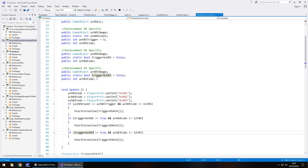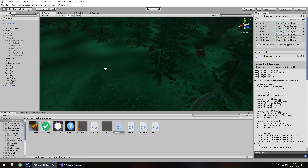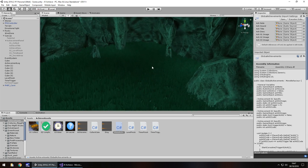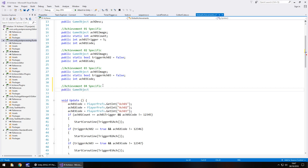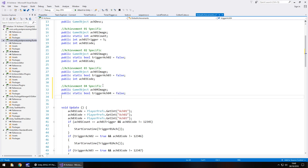All we need to do is declare a couple of variables for achievement 04 specifically. We'll have a little cave in Unity that we'll class as a secret area — once we discover it, we get the achievement. So we declare: public GameObject atch04Image; public static bool triggerAtch04 = false; and public int atch04Code;